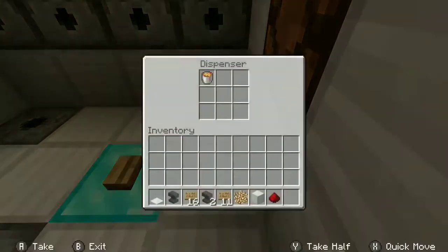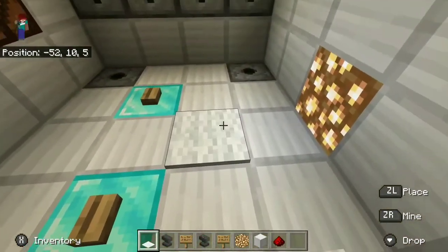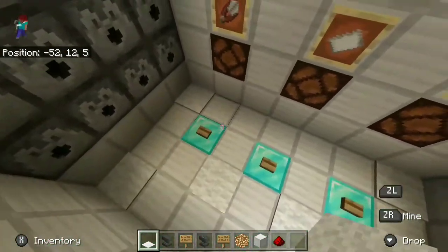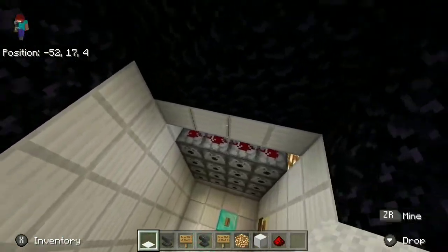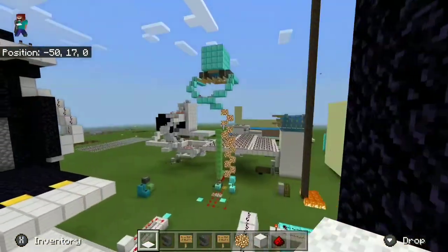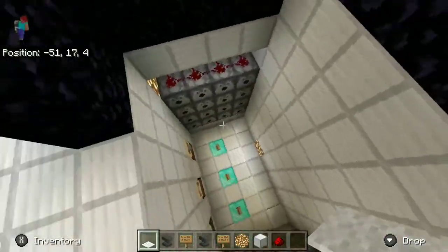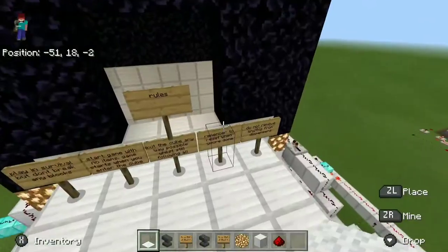I like to cover these dispensers up with carpet, but it's completely optional because it doesn't make a difference — it's against the rules to take something out of the dispenser. I just think it looks better with carpet. But every time the lava fires, all the carpets get destroyed. So it's optional and completely up to you. That is about all I've got.